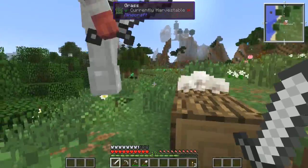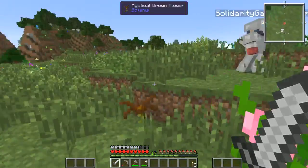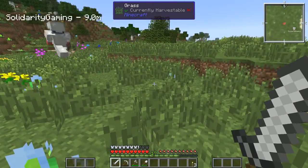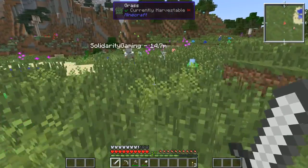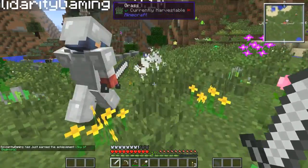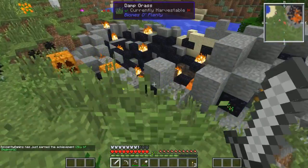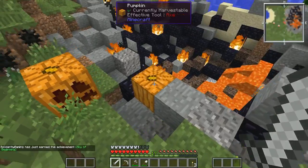Where do you fancy going Jimmy? Do you want to make a farm? We should probably find a village — I want to try to find chickens, cows, pigs and stuff. Oh what's this — a sky-beginning meteor strike? Is that where one of the visitors landed? It could have been, who knows!